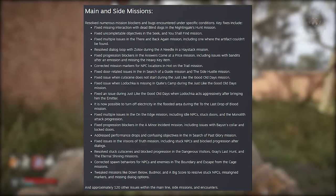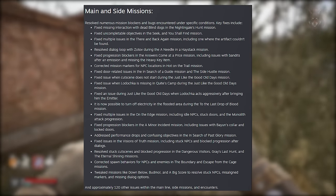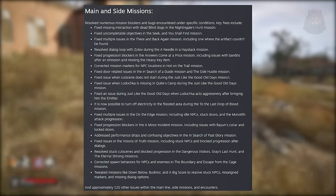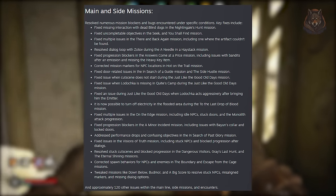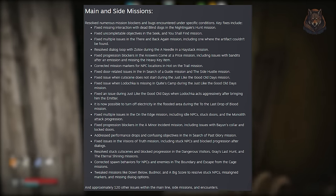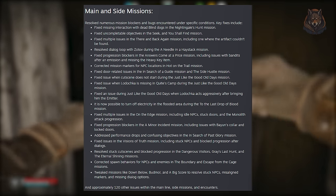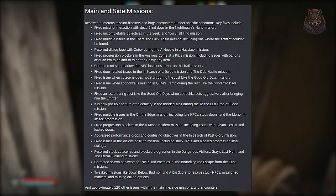For main and side missions, numerous mission blockers have been resolved. For example, they've fixed interactions with the dead blind dogs in the Nightingale's Hunt mission, uncompletable objectives in Seek and You Shall Find, and progression blockers in several other missions. Many other issues with object and NPC progressions have been fixed including Just Like the Good Old Days and A Needle in the Haystack and To the Last Drop of Blood. In total, 120 mission-related issues have been addressed.